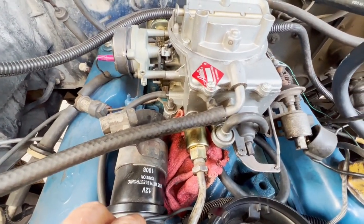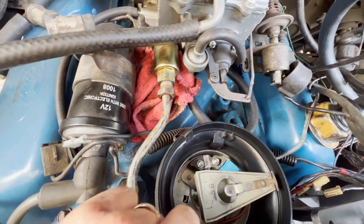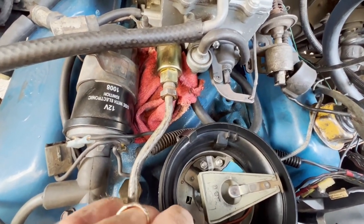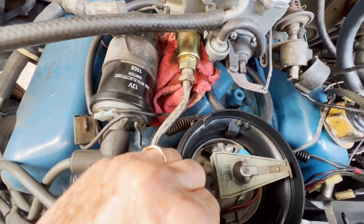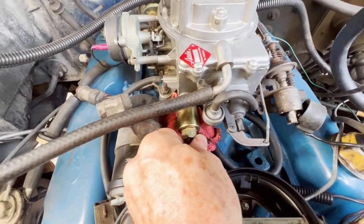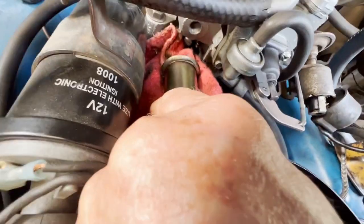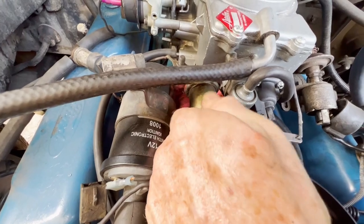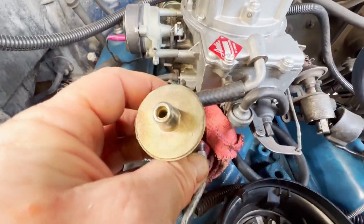I've got the cap off here just to give myself a little bit more room. This is that Chinese distributor I put in last year and I really need to get this out of here - look at how loose that fits there. I've already loosened everything here. Now I put the rag to catch fuel and you notice no fuel has come out. So that's a bit of a clue right there.